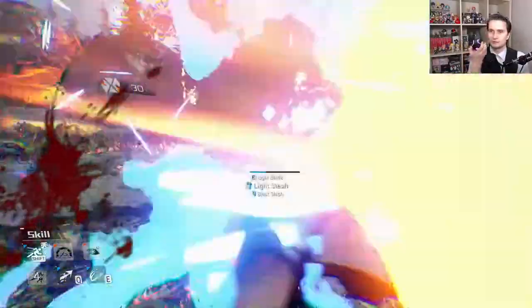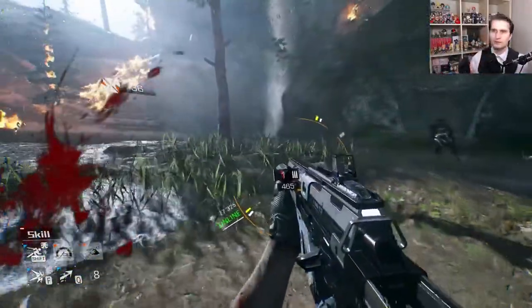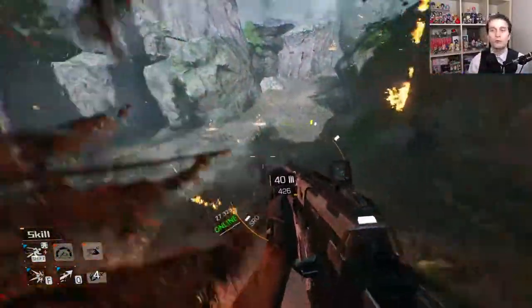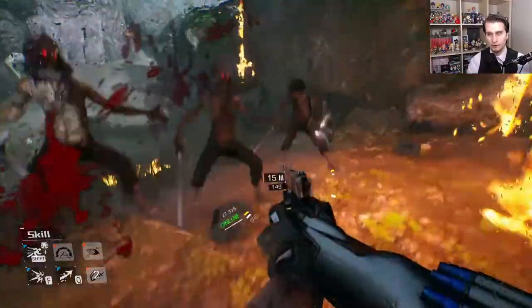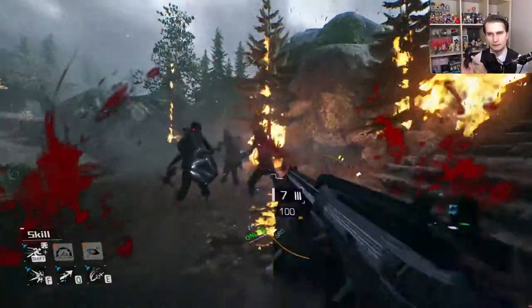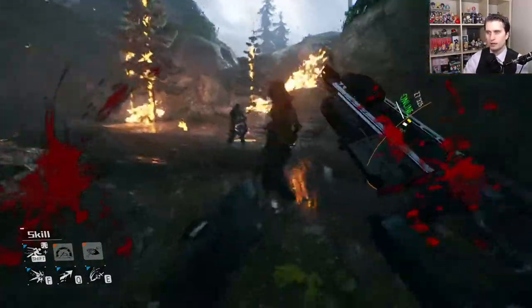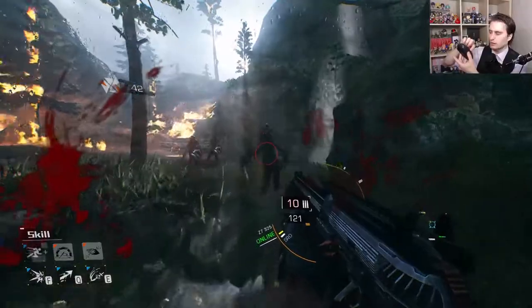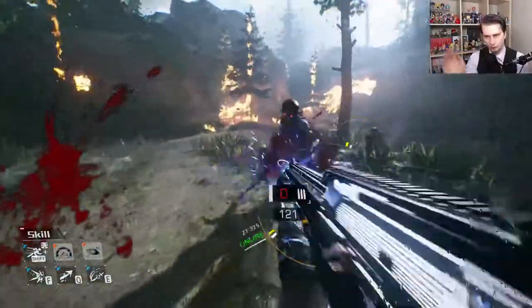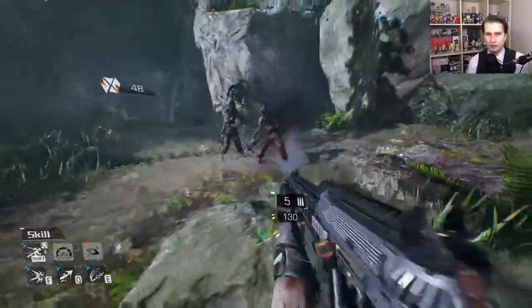I use a SteelSeries Rival 650 Wireless, and it has these buttons on the side which I use regularly for every game. I usually set the middle one to melee and the back one to something else. In Doom, that's my melee, chainsaw, and crucible — I have them on quick keys. When a game doesn't let me rebind keys, it throws me off.